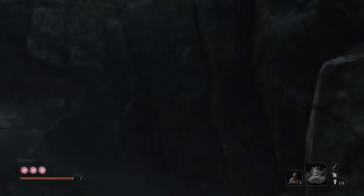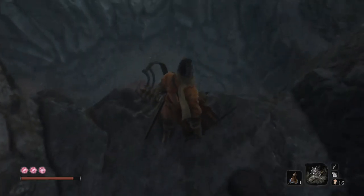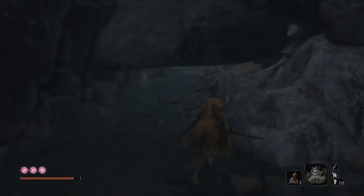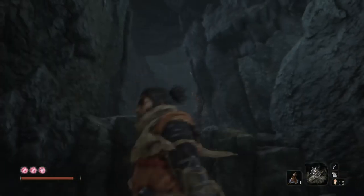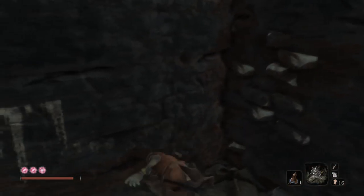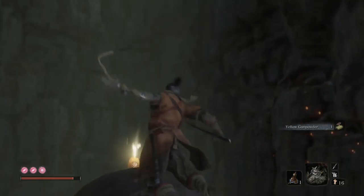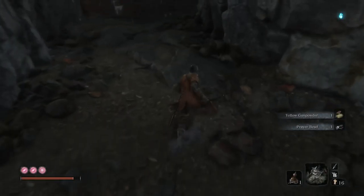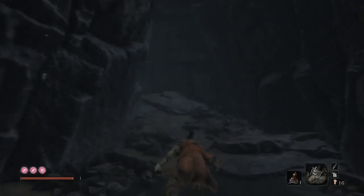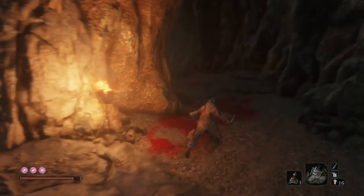Now there are two ways to go here — the way I'm going now and the other way, which is the mandatory way. This way is the secret item way. If you come up here — and I didn't know this until my third playthrough when I got all the collectibles — you can pick up this item and more importantly get up here to get a prayer bead. There are a lot of prayer beads I missed, specifically the really secretive ones. As long as you're smart about it you shouldn't miss just about anything.